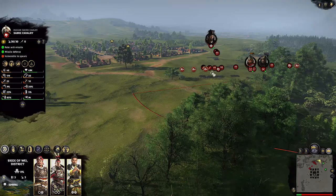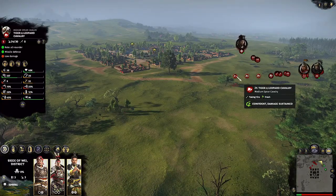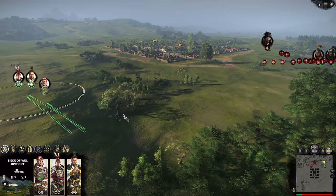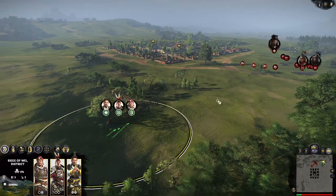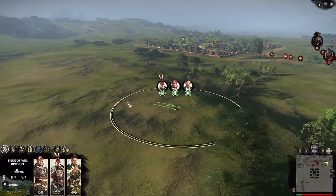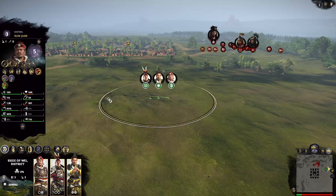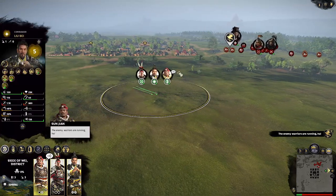They will try to group up and make a formation, while at the same time getting picked off — you can see them dying one by one. Once your guys are together just try to draw their attention and they will slowly march towards you. They want to maintain a beautiful looking formation. Cao Cao's unit has already lost half its health to the towers. The cavalry won't just charge out at you — you don't want to give them that opportunity. Just kite them around the edges and let them walk within the tower shots.